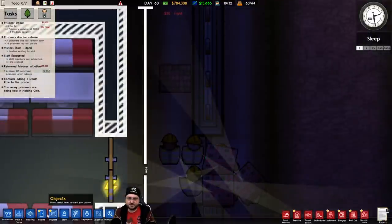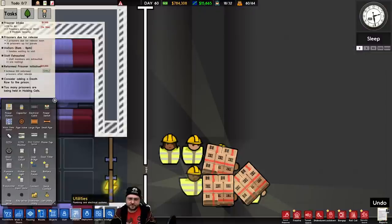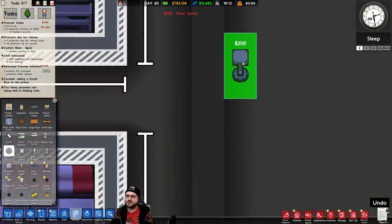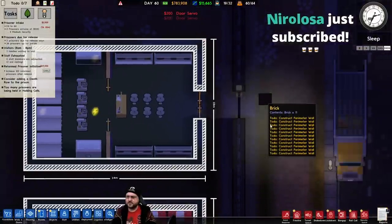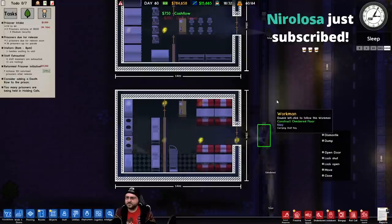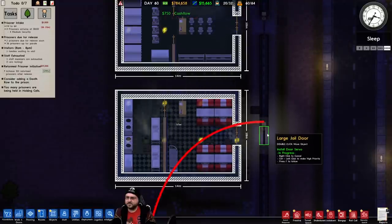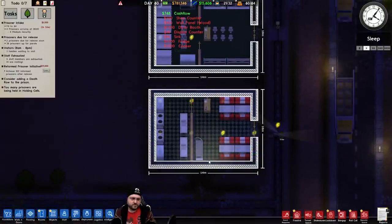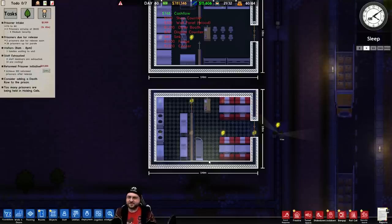Let me hook some door servos up over here — that's under utilities. Want to get those set up so we don't have to rely on guards to open and close these doors as often. There are some weird sounds coming from the game. The guy who ratted out the 1804 ship prisoners was pardoned — but what did he do to end up on that ship in the first place?